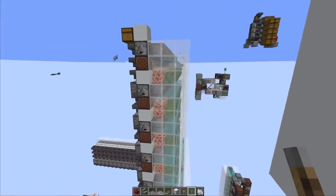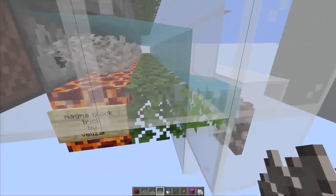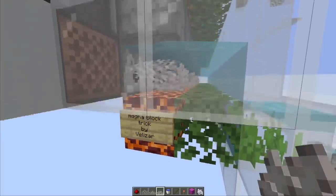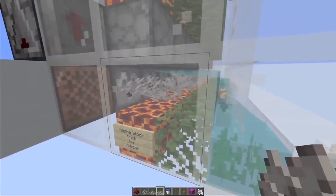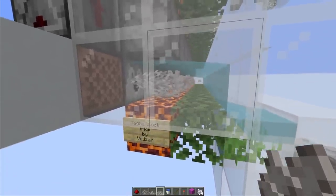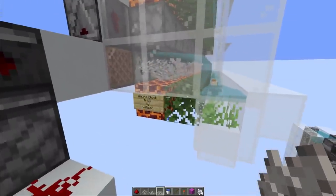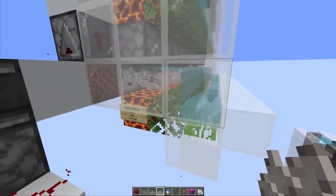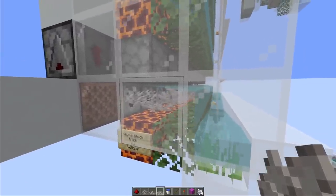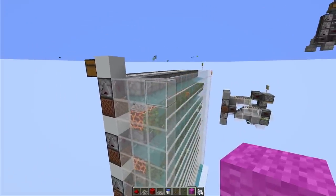The best block to have below the corals is actually the magma block, not the leaf block as I originally suggested. My idea was to prevent seagrass from generating there - leaves do that, but magma blocks do the same while additionally allowing coral fans to generate on top, giving a higher chance corals generate there. This was suggested by valley_saw, who also helped with code analysis and precise timings. The downside is that magma generates bubbles, but if you time it right you can work around that.